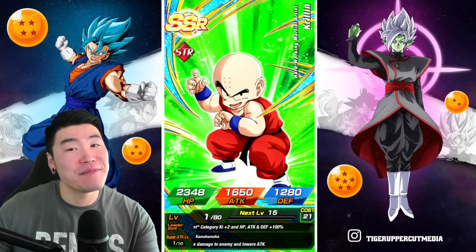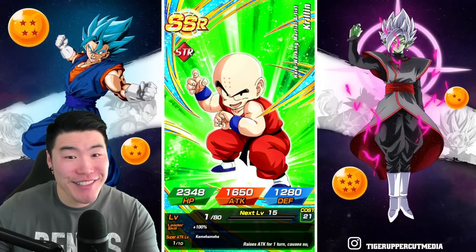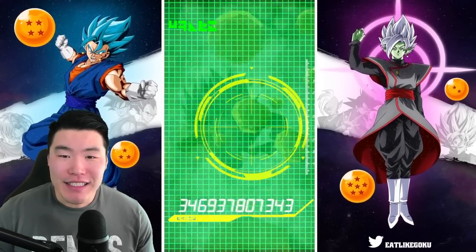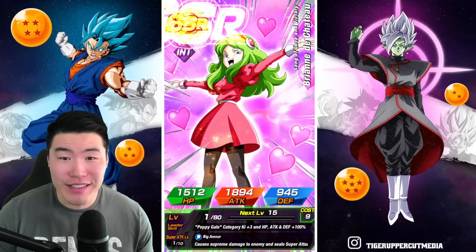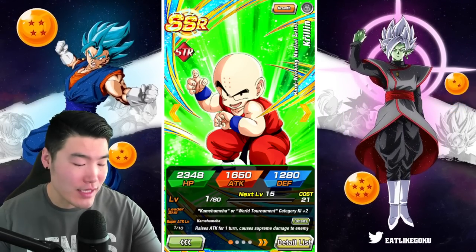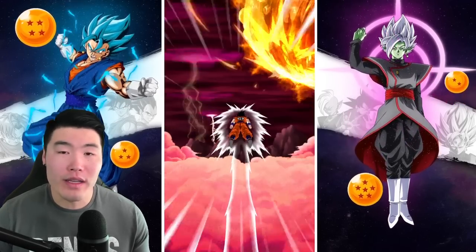I want this Krillin — so it's a good pull, we got him! Looks like we're not getting the Dokkan Fest units unfortunately. But hey, I'll take the Krillin, I'll take the Orange Piccolo, I'll consider it a win nonetheless.